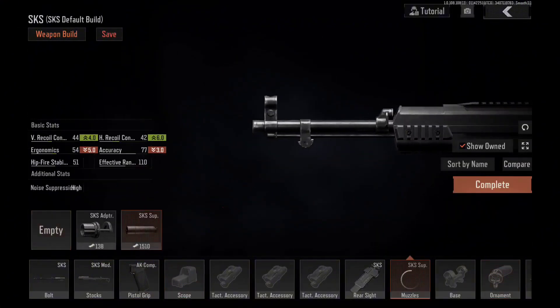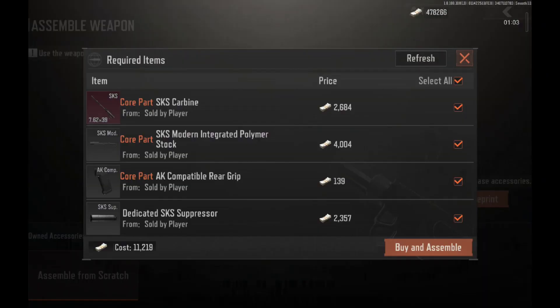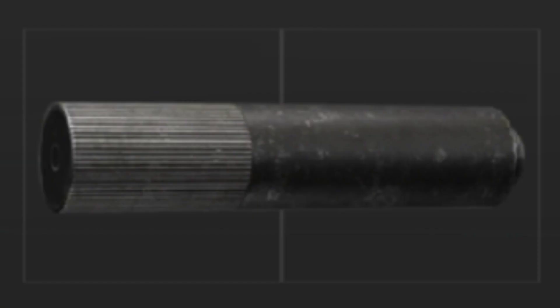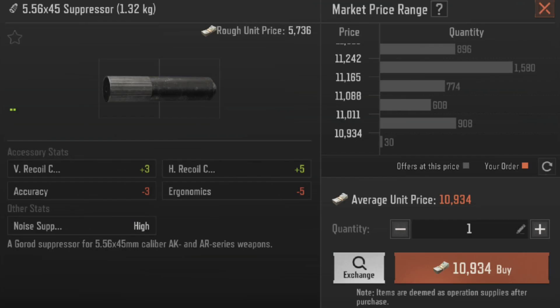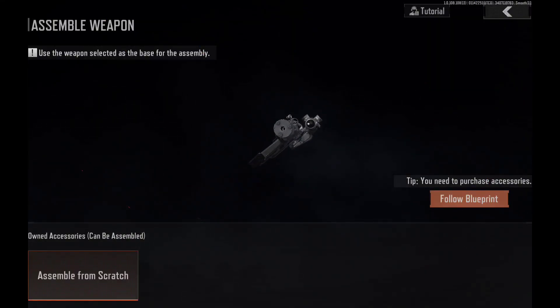You can fully customize an SKS with a scope and a silencer for only 10 to 12k. This is incredibly cheap, considering that the 556 suppressor alone is 10k. Yes, you can get a fully customized gun, or you can get a suppressor. I don't know about you, but I'm taking the SKS any day.